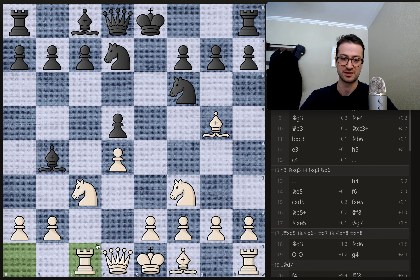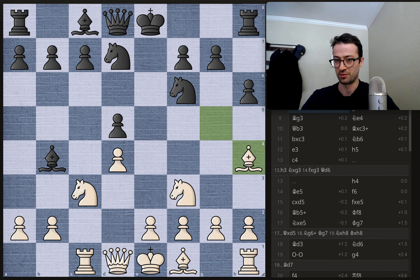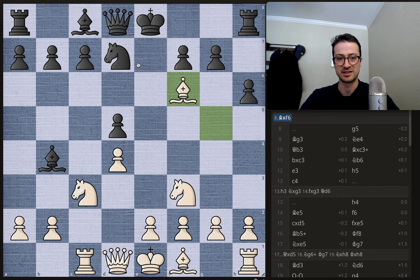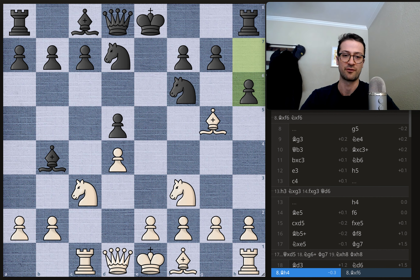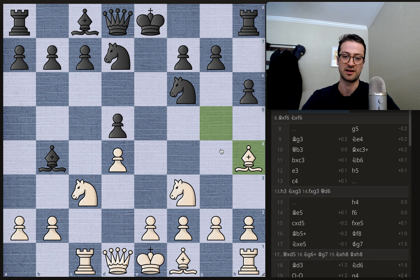Rook to c1 by Duda, adding some firepower and protection to this knight, and getting a rook prepared along this semi-open c file. H6 kicking away the bishop, forcing a decision — do you want to take the knight or retreat? In this case Duda wants to retreat. Not the best move to take the knight, because then you just get another knight replacing it on f6, and the light squared bishop can develop easily. So instead the bishop just retreats to h4.